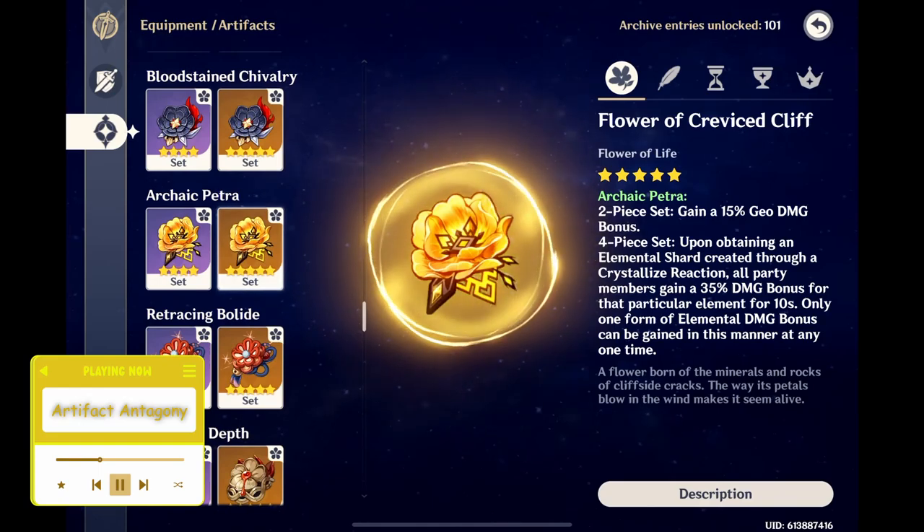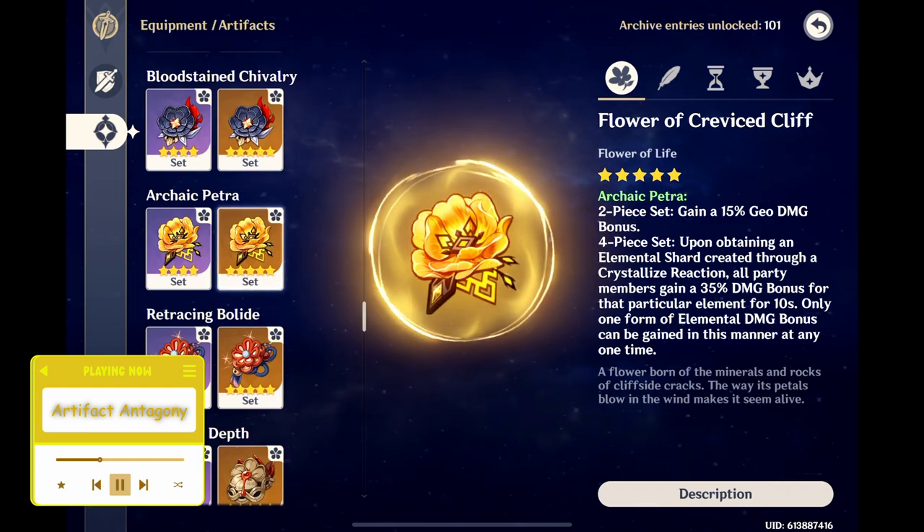Archaic Petra is the original Geo artifact set that gives a 15% Geo damage bonus with its two-piece effect, while its four-piece effect can give all party members a 35% elemental damage bonus when a Crystallize shard is obtained of that specific element. This damage bonus lasts for 10 seconds, and only one type of elemental damage bonus can be received at one time. The equipped character must be the one to pick up the shard as well.